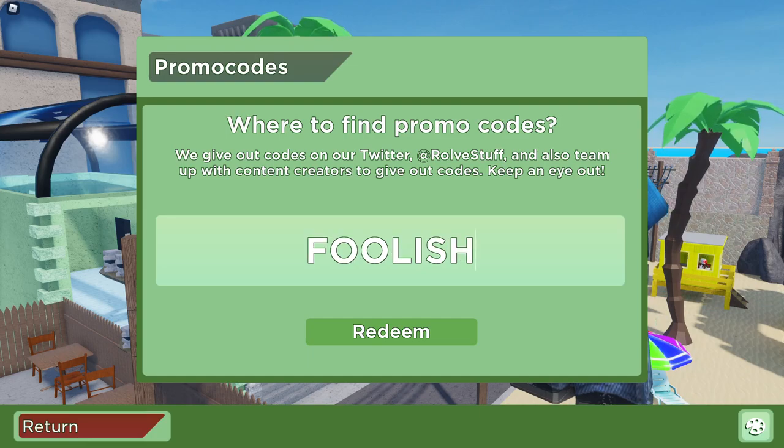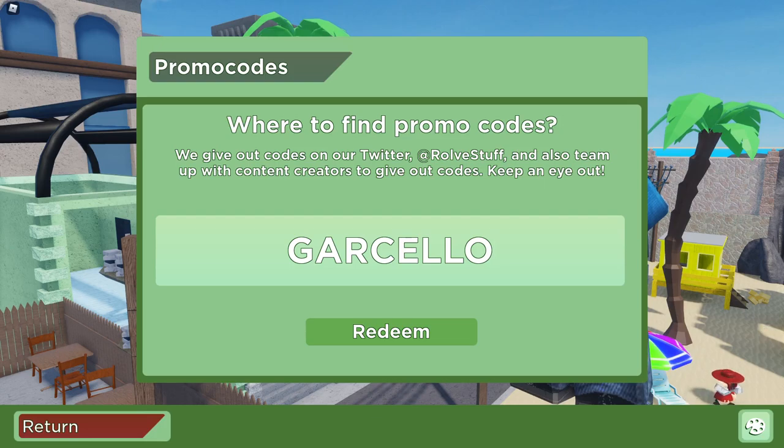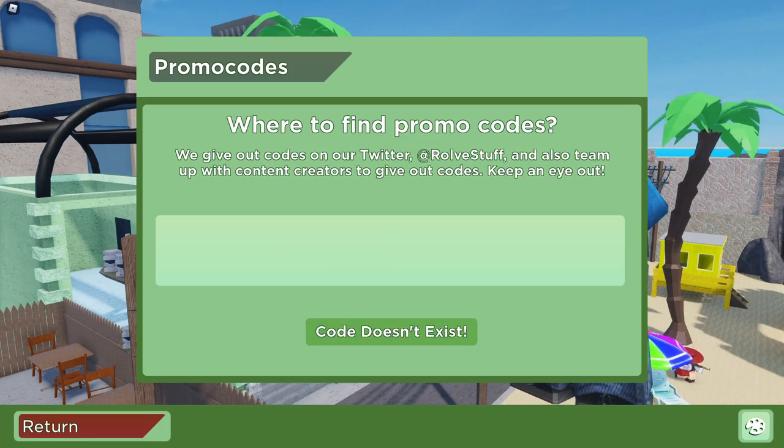The next code is going to be 'FOOLISH' — F-O-O-L-I-S-H. This code is going to give you a Jacuaries skin. Wait — it's actually zeros, not O's, so if you type O's it's not going to work. These are actually two zeros instead of two O's. Let's see if this one works — it looks like this one has been deactivated. So we're going to go ahead and redeem the secret code.